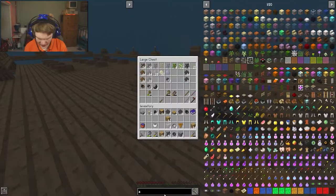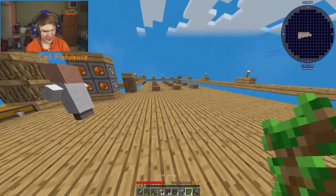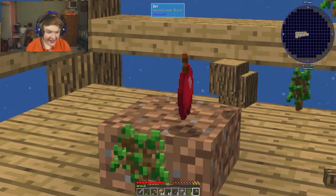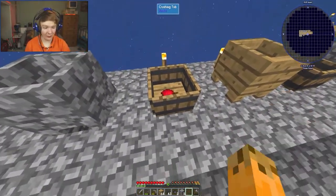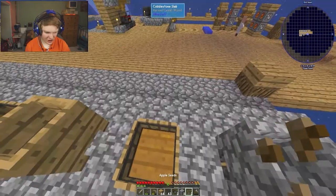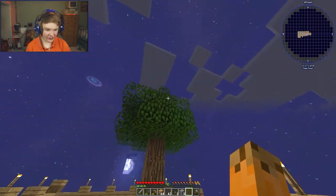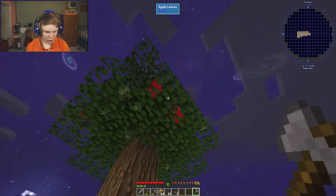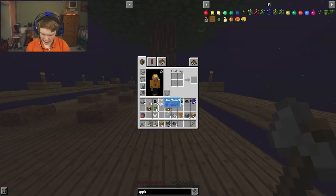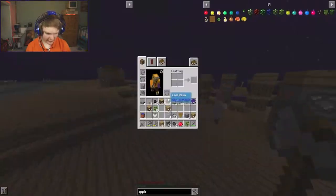We need an apple, so we plant some oak saplings. There it is - now we have apples! I put the apples in the crushing tubs to crush them into apple seeds and apple juice, though we don't need that right now. My pickaxe broke but the apples have already grown - I vein mine the tree and get a load of apples.